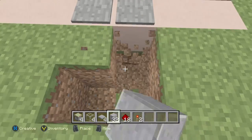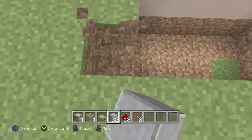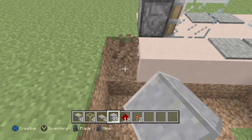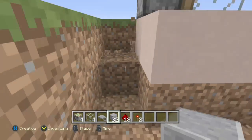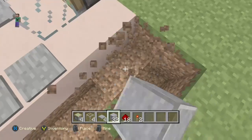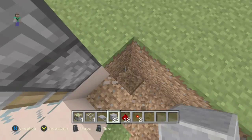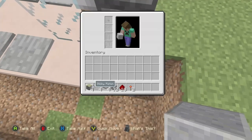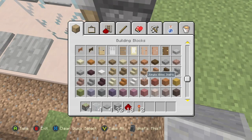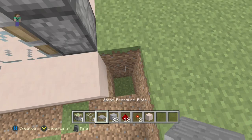Now what we want to do is the mechanism — the redstone stuff. This is the part which makes the whole thing work. What it's gonna do is: we dig this out, and when we step on the pressure plates it activates the redstone, which deactivates the redstone torch, and when the torch is deactivated it's gonna activate another piece of redstone which makes the whole thing work.